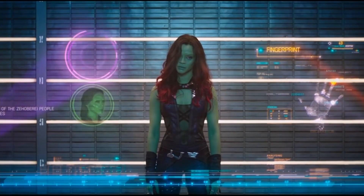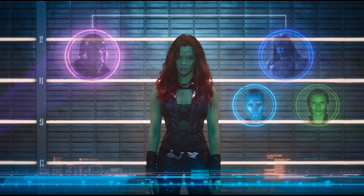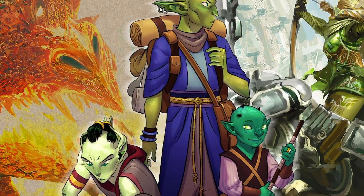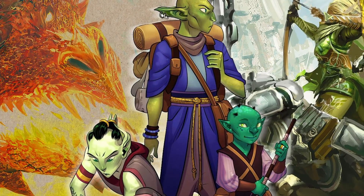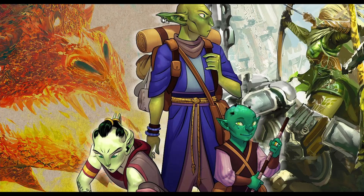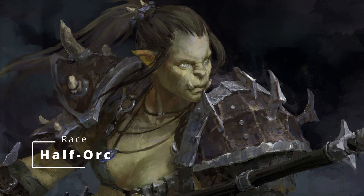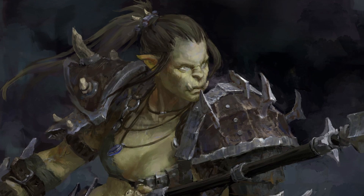Now we're going to go from green in the comics to green in the movies — Gamora. Gamora has been trained for battle her entire life by Thanos, but was picked away from her race at a young age. When it comes to choosing a race, I was tempted to go with Verdan — another green-type race, an offshoot of Goblin, depicted in a more elegant way. The only issue is a lot of their features don't really coincide — Verdan have abilities revolving around telepathy, and that doesn't really fit with Gamora at all.